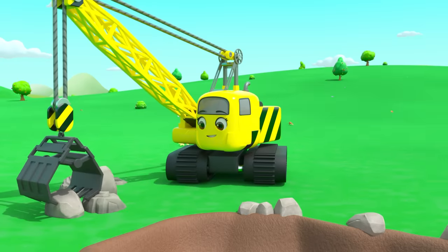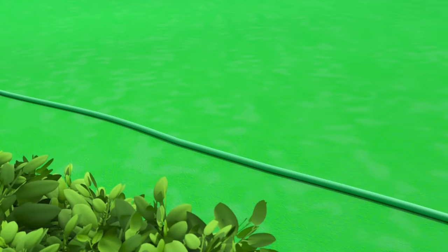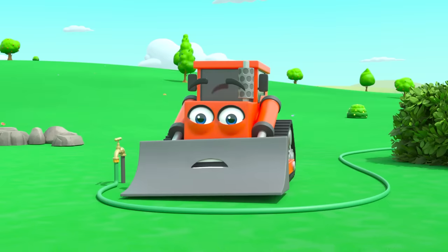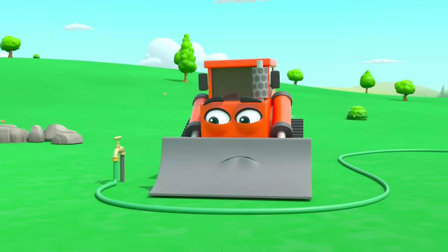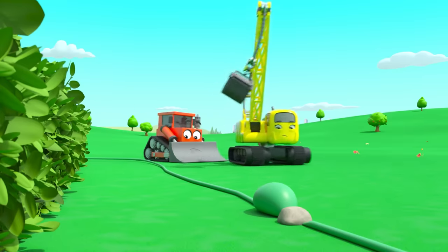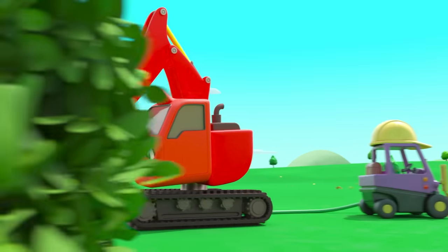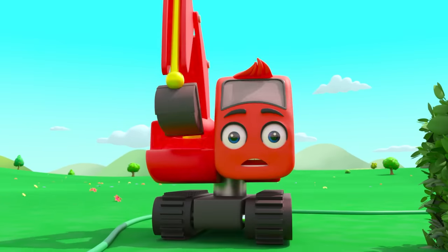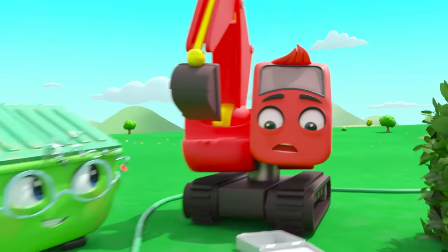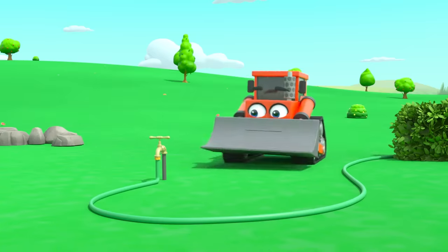Bump's turned on the tap and the water runs through the hose. Daisy doesn't like that stone — oh no, the stone landed on the hose and now the water can't get through. Quick, they need to do something. Daisy's got an idea — she's going to hit the stone. Splash! Now the hose has sprung a leak and the water is spraying everywhere. But Mrs Skip knows what to do — they can use a band-aid to stick the hole shut. Good job everyone, now the water can flow again.